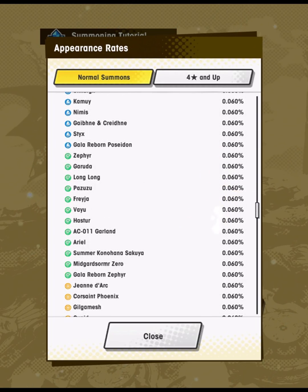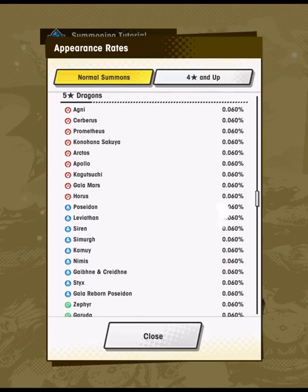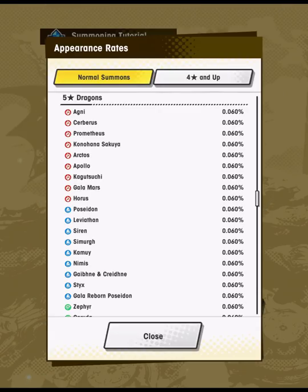Now for the 5-stars — 5-star dragons are probably more important here than 5-star adventurers. Dragons are really the gateway to power in Dragalia Lost. Adventurers can be hit or miss and many are replaceable, but dragons show really big differences in the amount of power they provide, particularly when it comes to rarity. Within the 5-star rarity, not all dragons are created equal — some are actually quite bad, while others are far and above the rest.